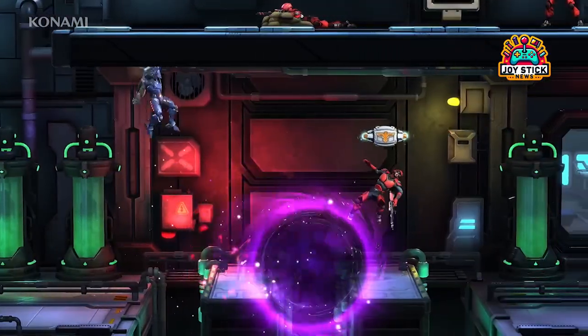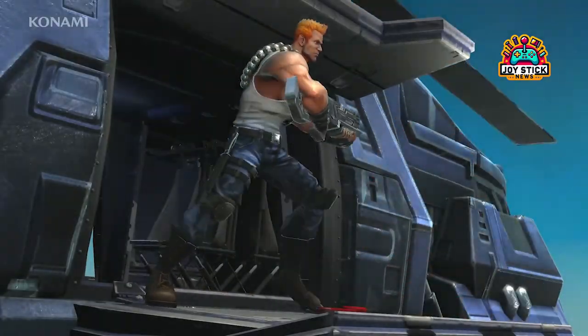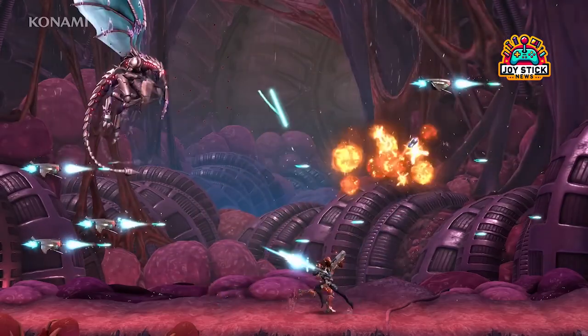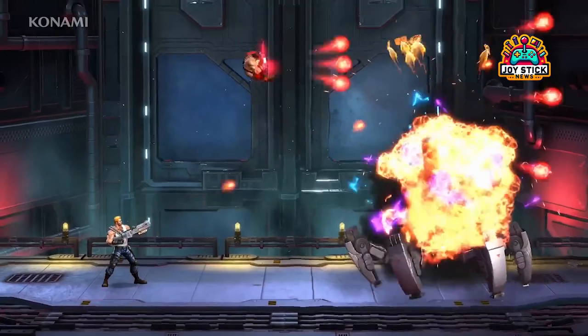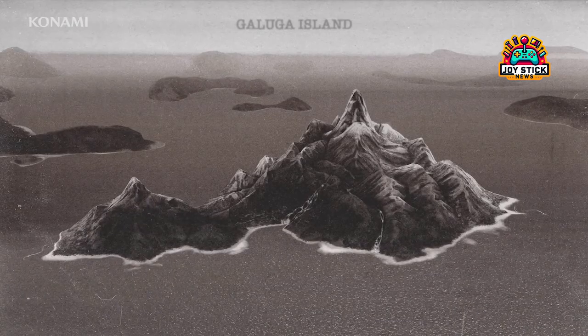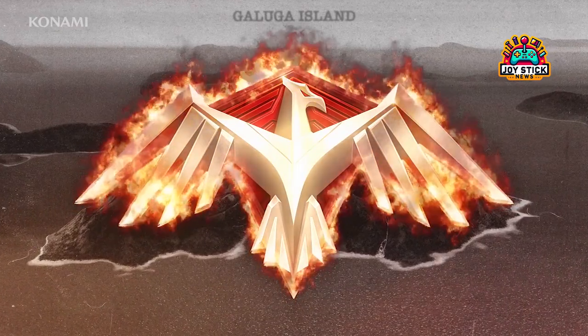The arsenal — oh, the arsenal. Every beloved weapon is back, and then some. And this new overload feature? Genius. It adds a layer of strategy that elevates the run-and-gun action to new heights. Deciding whether to blast everything with a spread shot overload or save it for a clutch moment adds a delicious layer of tactical decision making.